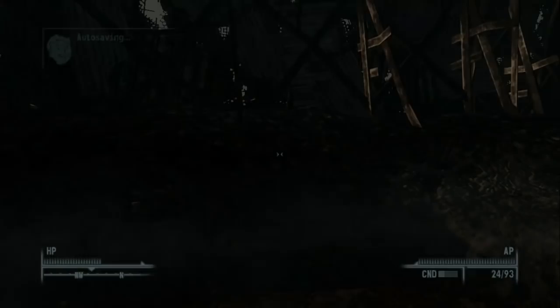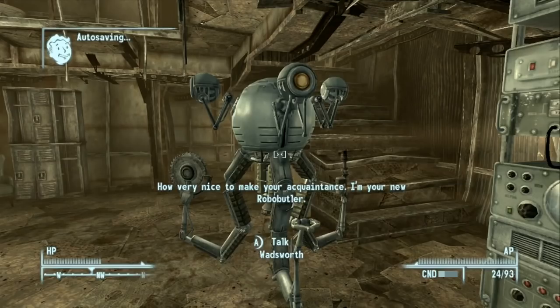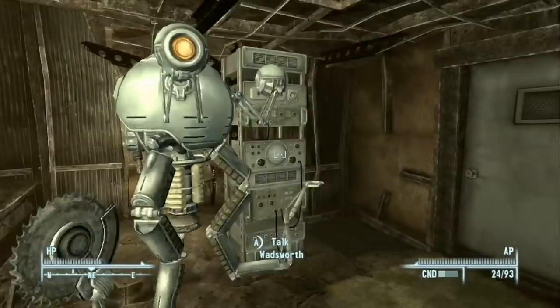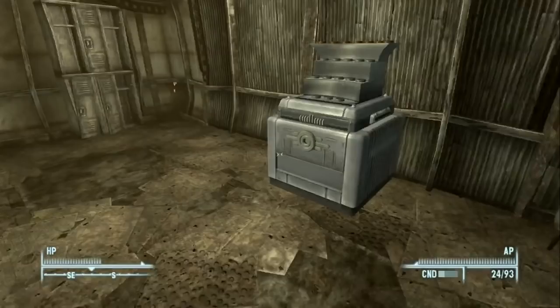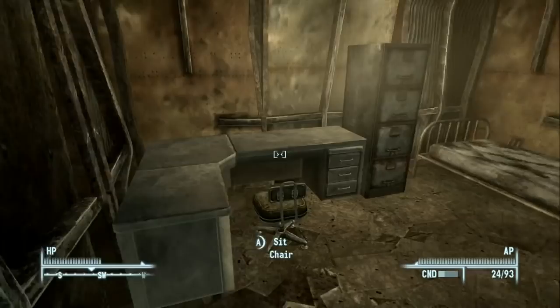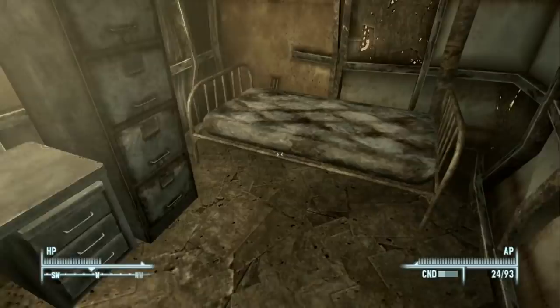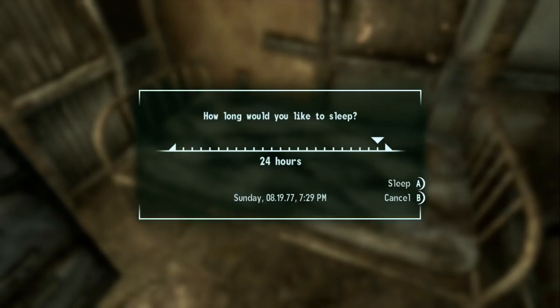Now let's check out our new house in Megaton. We use the key Lucas gave us to open it. Inside we meet Wadsworth, our robo-butler, who has various interactions we'll explore later. There's a bobblehead collector stand — activating it displays our two bobbleheads, with the important SPECIAL ones on top. We can buy upgrades from Moira to change the theme. We sleep in the bed to heal and get a bonus to experience, then end the episode.